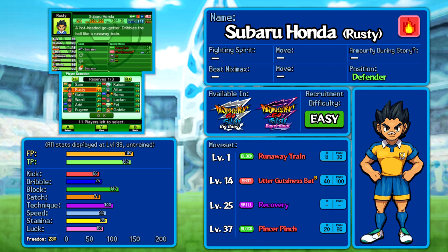Going over Rusty's stats — unfortunately, he blows. He's a defender and his block is only 117, which is not great. His moves aren't great either: Runaway Train costs 8 TP for 30 power, and he'll eventually get Pinsipinch, which at least gives him a good defensive move at a low level. But you really could just go with anyone else. I like this guy, but he's not a recommendation.